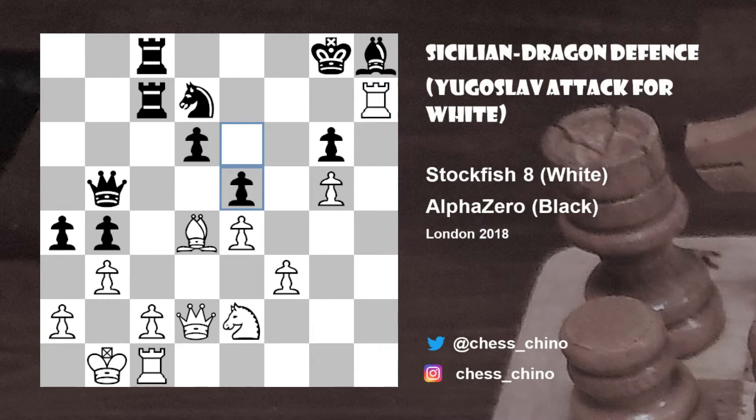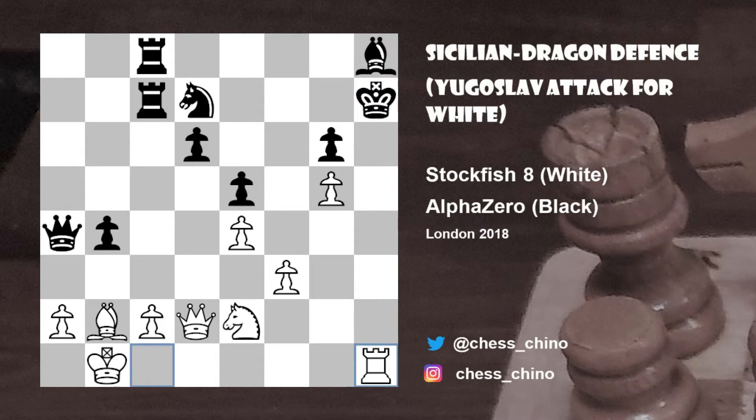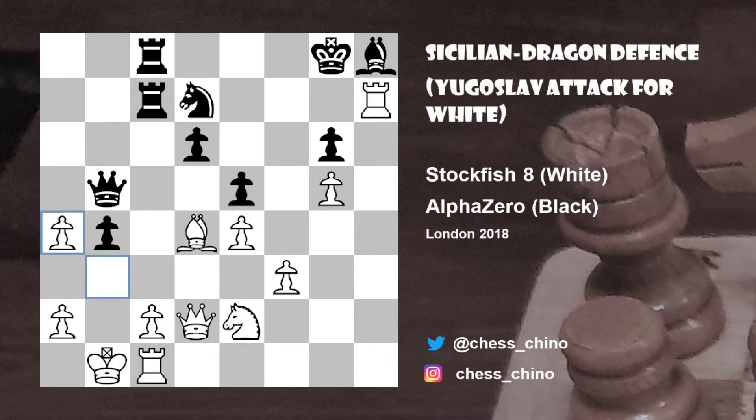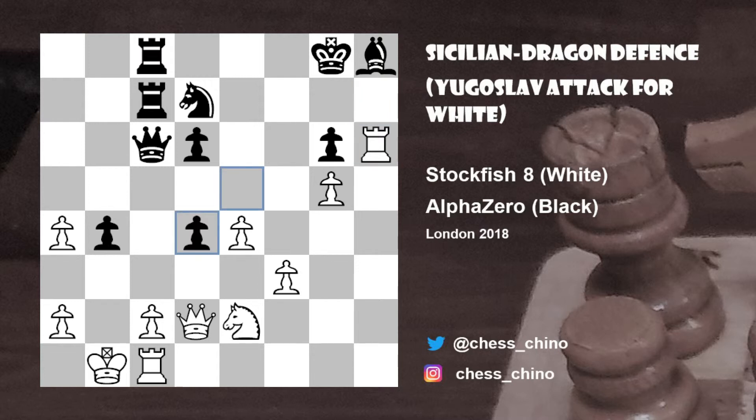Back to the position after rook takes h7: black avoided bishop takes d4 and king takes h7, and instead played e5. But here white played a surprising pawn takes a4, threatening the queen. The idea is queen takes a4 doesn't help because after bishop to b2 and king takes h7, surprisingly rook to h1 check, king to g7, queen takes g6 would be winning for white. So after pawn takes a4, black instead played queen to c6 to keep an eye on the d6 pawn.